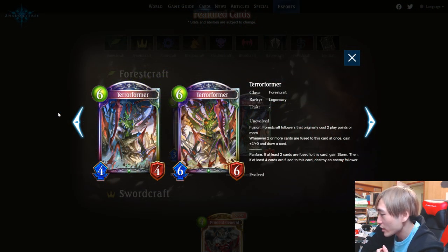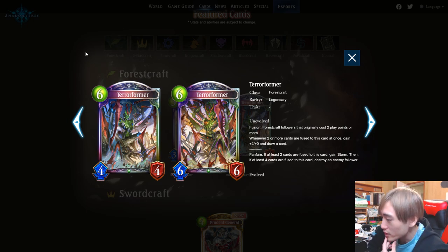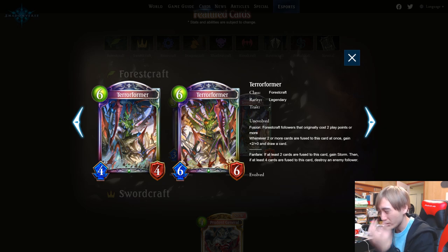The other Forest legendary is a six play point 4/4, evolves to a 6/6. It fuses Forest craft followers that originally cost two play points or more — so no fusing Fairies unfortunately. Whenever two or more cards are fused to it at once, gain +2/+2 and draw a card, so fusing two at a time means you're only down one card net from the fusion. The fanfare: if at least two cards are fused gain Storm, and if at least four are fused destroy an enemy follower.